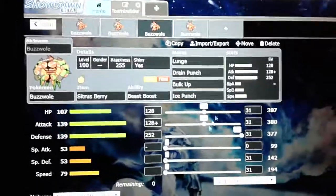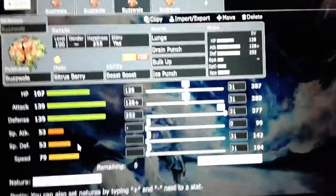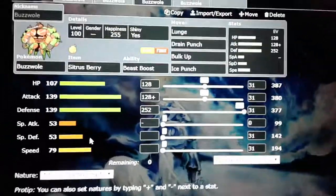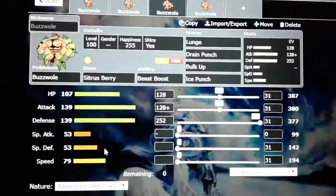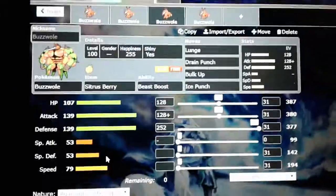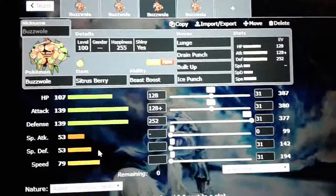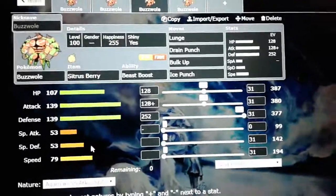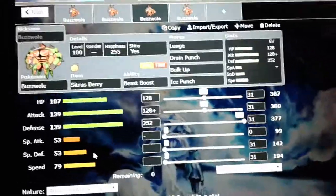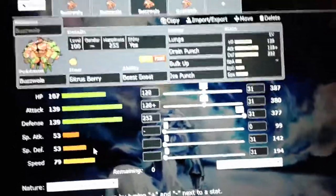Next set. This is going to be your full physical Pokemon. The idea for this one is Adamant nature, max defense, 128 in attack, and 128 in HP. This is going to be a physical tank and physical attacker. The idea here is Bulk Up, and you use Lunge to weaken the physical attackers that are trying to hurt you but are already not doing a lot of damage — you're going to weaken them a little more. And you have Drain Punch for the sustain and Ice Punch for the coverage.